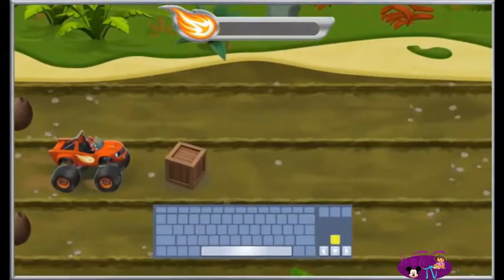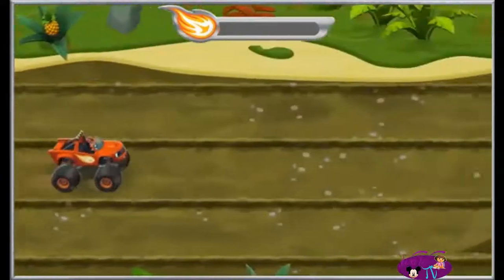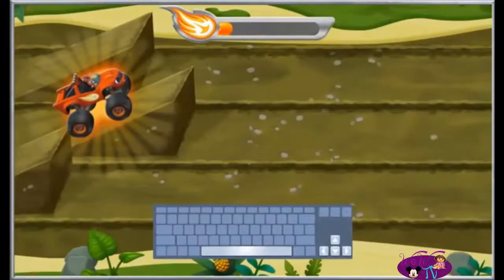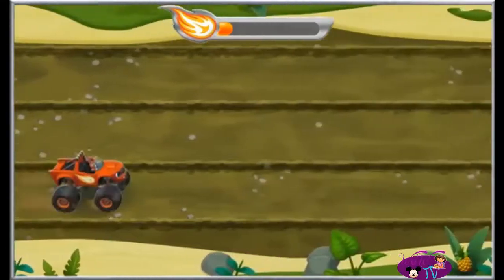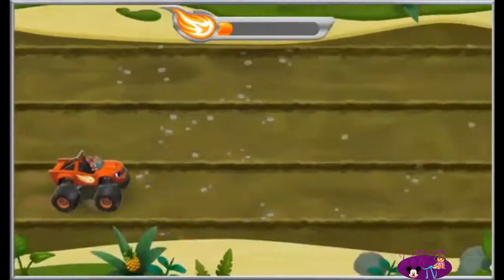Press the up or down arrow keys to change lanes. Great! When you see a ramp, drive over it. Alright! When we're in the air, we can do some awesome tricks. To do a trick, press the space bar. Alright! Nice one! Each time we do a trick, our Let's Blaze Booster fills.